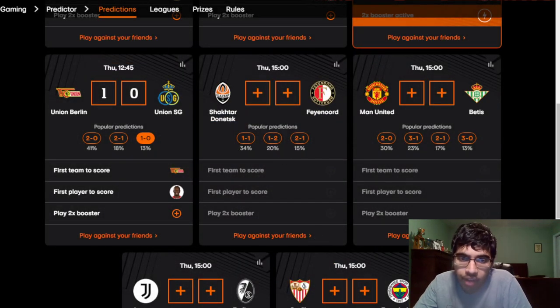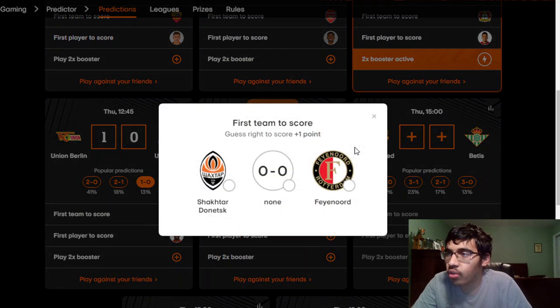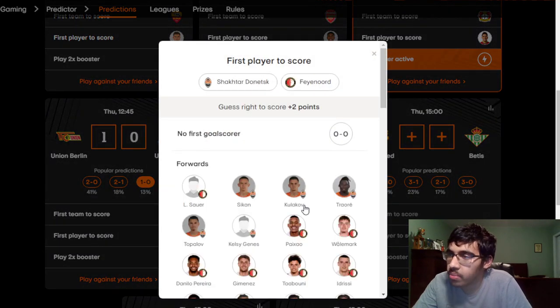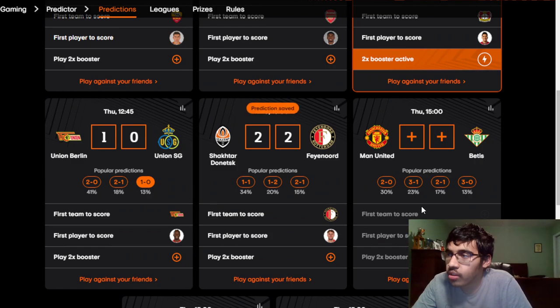Shakhtar vs Feyenoord: Shakhtar have no injuries. For Feyenoord, Timber, Wellenreuther, and Bijlow are out. I'm going with a 2-2 draw — I think it'll be a high-scoring game. Feyenoord should be the better team overall. My first goal scorer: Santiago Jiménez.